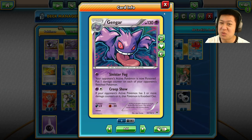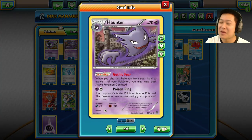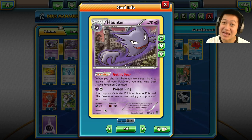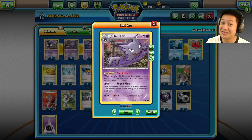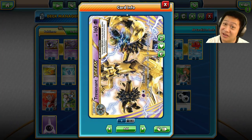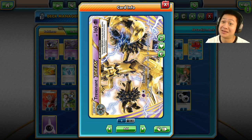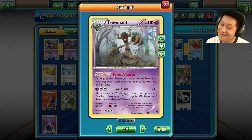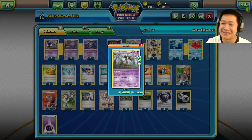Gengar's Silent Fear attack makes everybody vulnerable for an instant kill. So if you need the extreme power, it's there. Haunter is here too, so you have so many ways of evolving. Gothic Fear — when this thing evolves, the opponent's active is confused. So they only have a 50% chance to even try to take out the big HP guy, and they can't switch because of the item lock. Good luck getting ready for Trevenant.